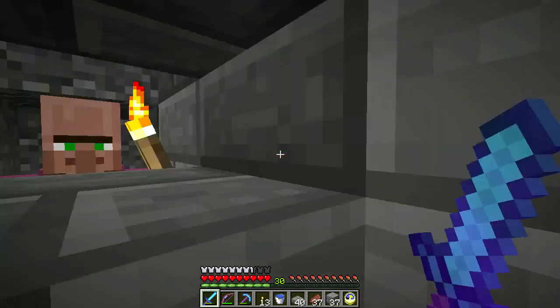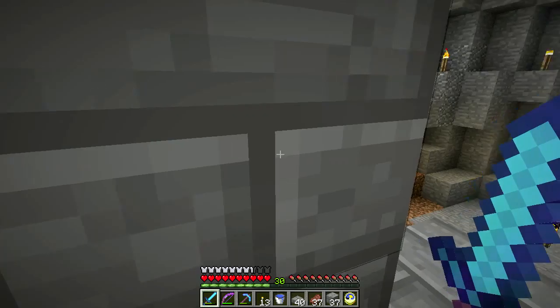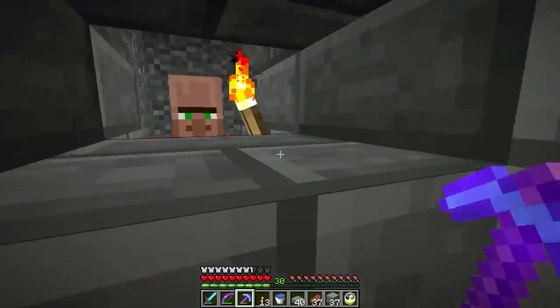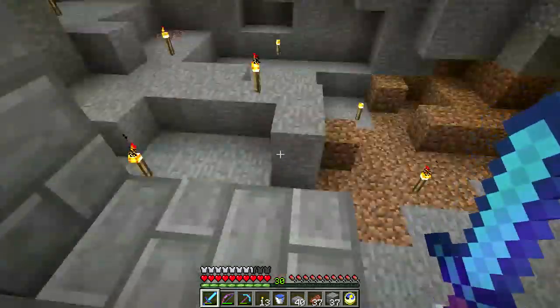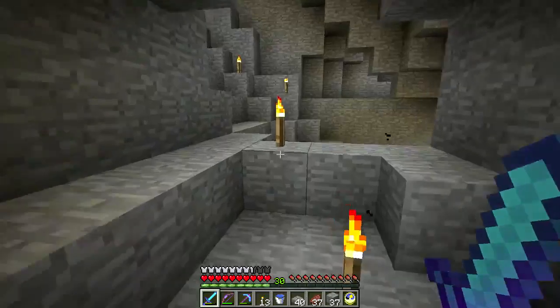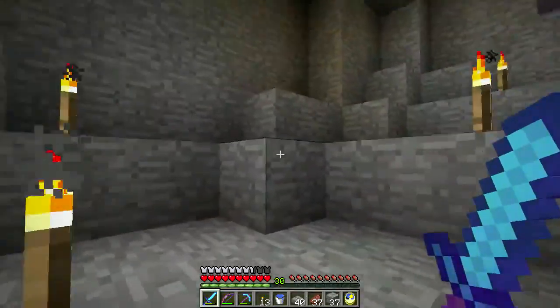But this is super cool - we have a villager close to home, convenient. Obviously it's not that convenient, but it's not thousands of blocks away like the other villages. This is going to be great. I have to figure out a more direct route from him up to the base.